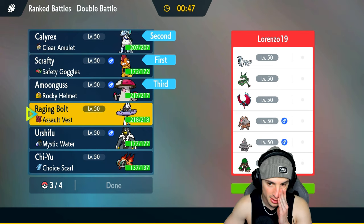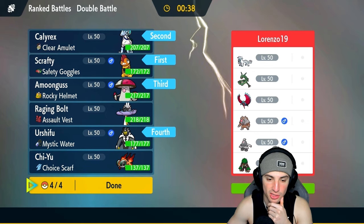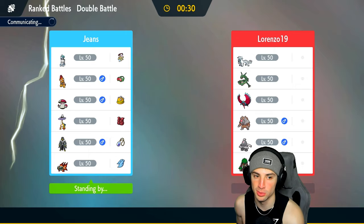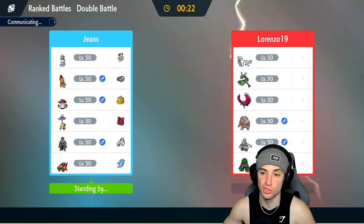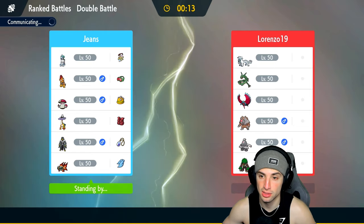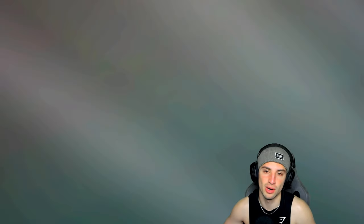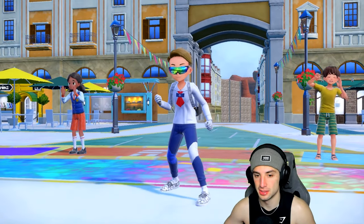Their team also has Ursaluna, Dusclops, and Rillaboom. Ursaluna is scary, so maybe I want to go into Urshifu because being able to crit is going to be nice into that bulky Pokemon. But then I have Ice Rider Calyrex to handle Rillaboom. I'm scared of the Rayquaza Clear Amulet — the Extreme Speed next to Chien-Pao is just ridiculously strong. I also have to watch out for Chien-Pao's Sucker Punch into Ice Rider, so Tera-ing into Fire might have to be our play early on. I think they're going to lead Chien-Pao and Rayquaza.